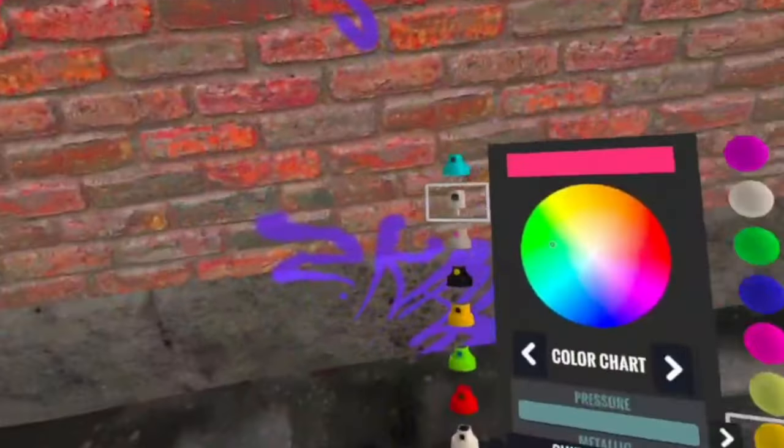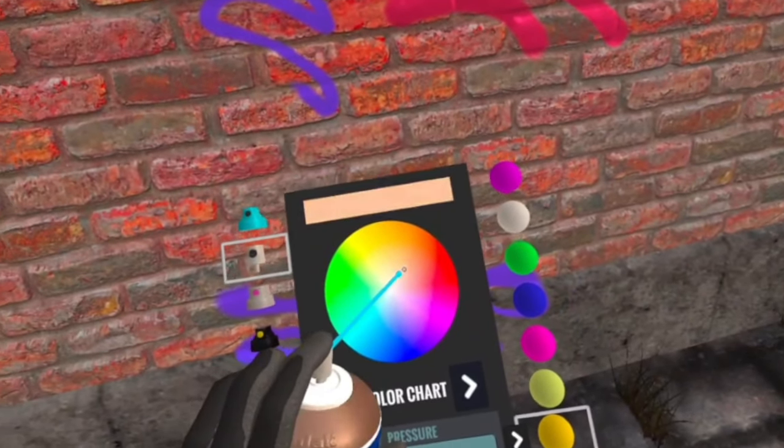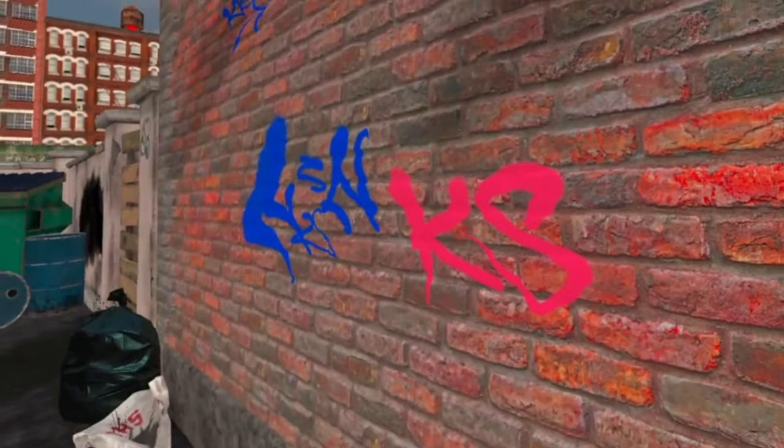Throughout the game, you can actually pull colors straight off the wall, so you don't have to always select them manually — which would be nearly impossible to replicate if you're using the gradient chart or any of the other charts. The last two tricks I want to show you for selecting colors are how to sample off the wall, and how to save colors to your palette. Sampling colors straight off the wall is very helpful because you'll save time and stress — you won't have to cycle through cans or match exact colors from the gradient.